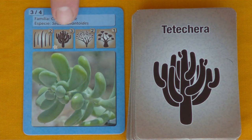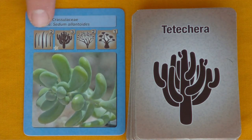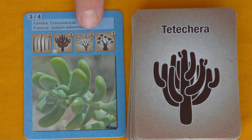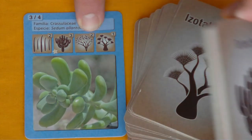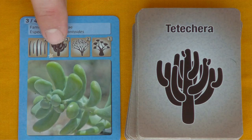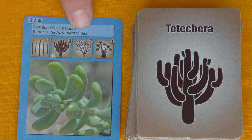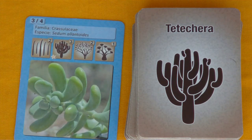To take a card, I'm going to guide you by these numbers here. That indicates that in the Cardonal there are two; in the Tetechera there are three; in the Selva there are two; and in the Isotal y Matorral there is one. And this card indicates that the Sedum — the Iodreas — is in this set, in the Tetechera.